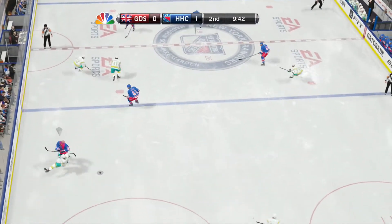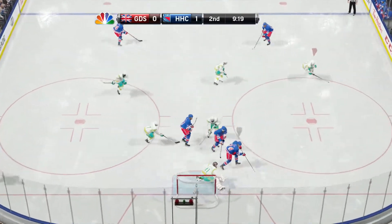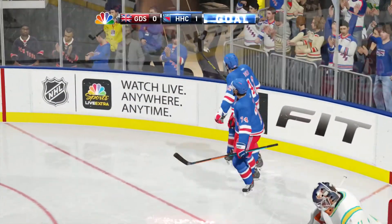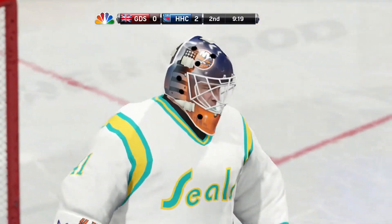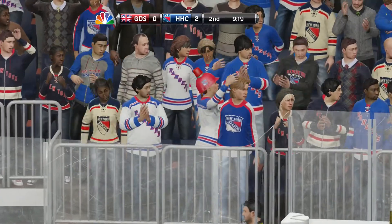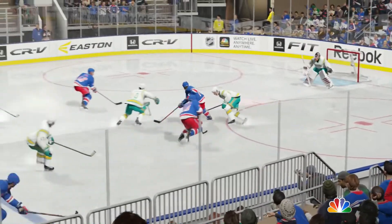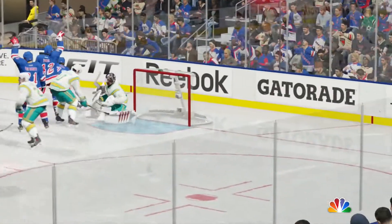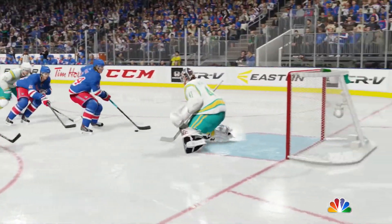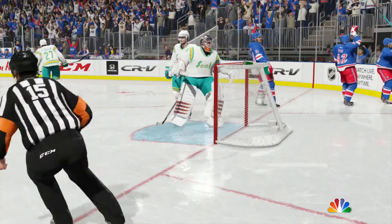A few minutes later in the second period, TJ Oshie absolutely annihilates my D-man, skates in on goal, pulls it to the backhand, and slides it past Halak who is really hung out to dry on that play. TJ Oshie does it all himself — we saw it in the Olympics, he can take the odd penalty shot, he knows what to do on a breakaway and he makes no mistake here either. He gets the mini breakaway, pulls it backhand, slides it past Halak who is frozen. He goes down in butterfly, can't quite cover all of the net. TJ Oshie scores.